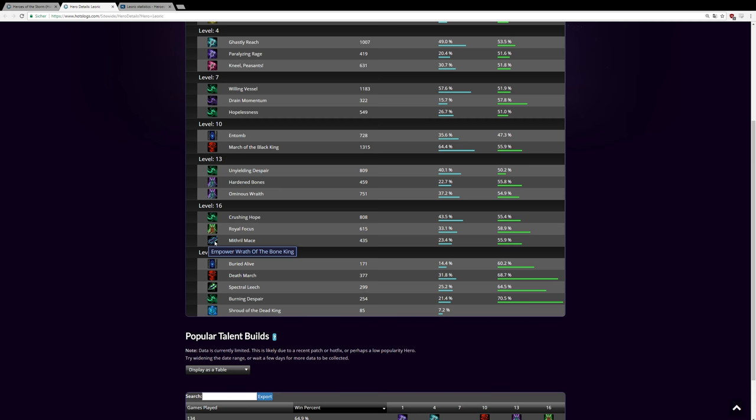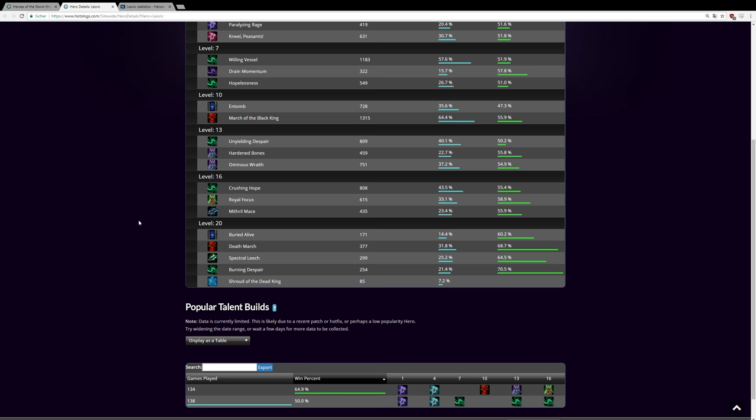Crushing Hope bonus damage and Empower Wrath of the Bone King are both good win rates. Leoric scales well into late game — all his talents have more than 55% win rate. At level 20, all talents are pretty good. I like Burning Despair most for extra wave clear on some maps, but Spectral Leach is also good for additional self-healing. Shroud of the Dead King is decent but not picked often since you're already healing quite a bit.